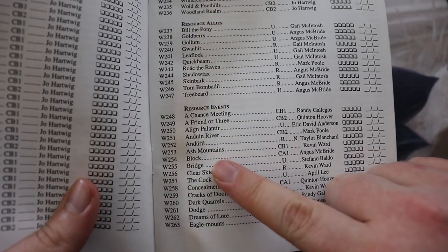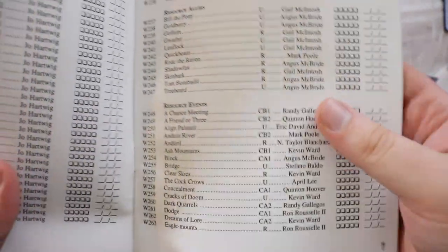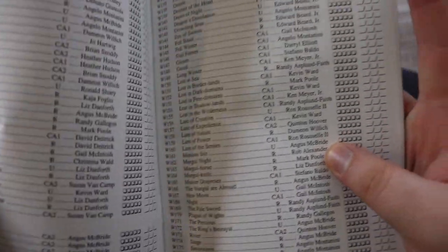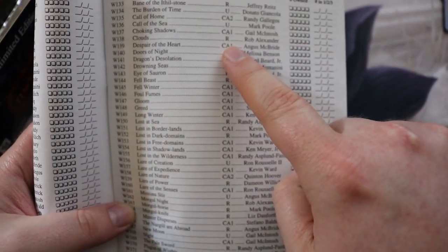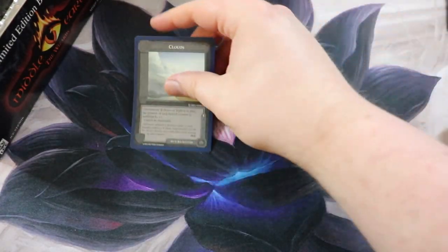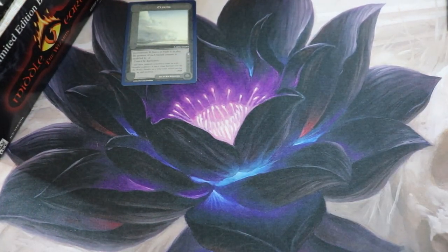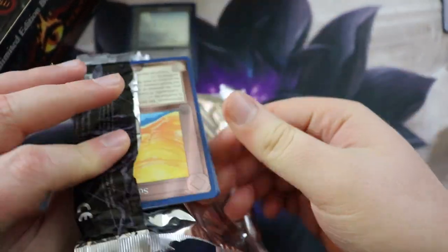Here is the little card list booklet that came with the old school gift box with all the rarities — kind of like a checklist. Ash Mountains is actually a common card. Let's see what Clouds is — I'm pretty sure Clouds is a rare. Hazard events — yes, Clouds is a rare. So the rare is meshed in with the pack, very weird. We're going to put the rares up here.